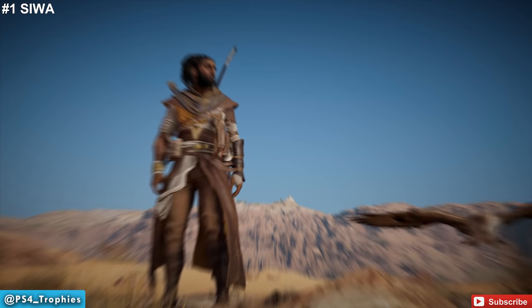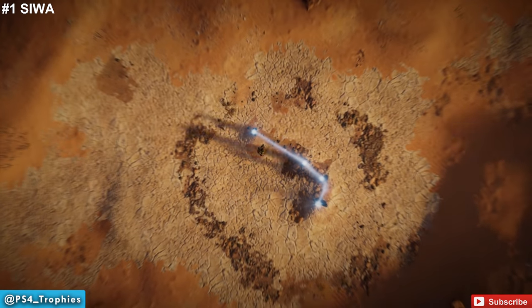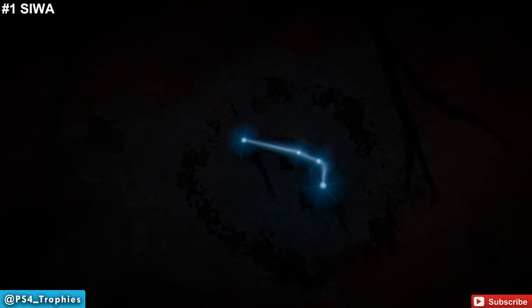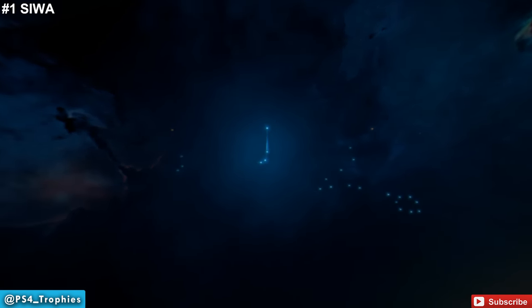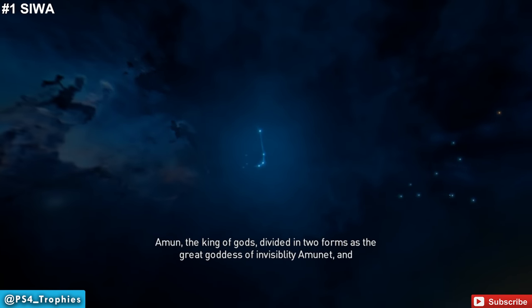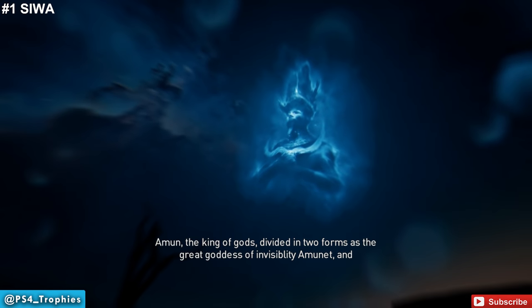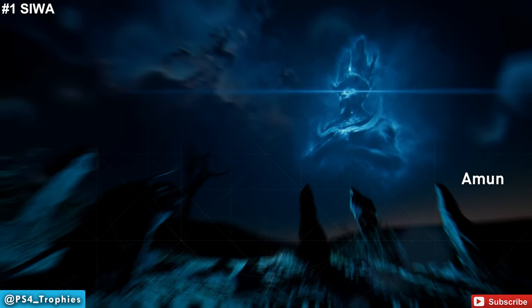We're going to interact with the stone circle here and complete the first constellation puzzle. When you interact with it, you'll be given a constellation — you'll see it there in the rock formation. What you need to do is match that constellation up in the sky. Use your left stick to navigate around the sky, rotate with your right stick, find the constellation, press X to match it up, and you've completed your first of 12 stone circles.